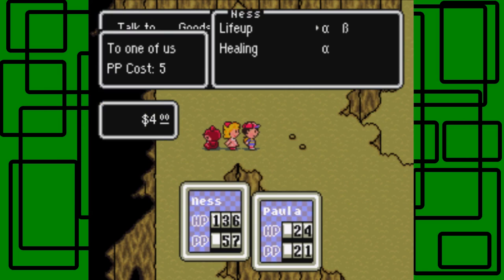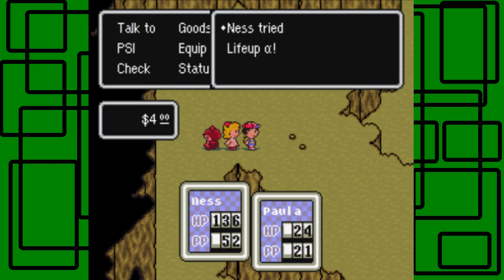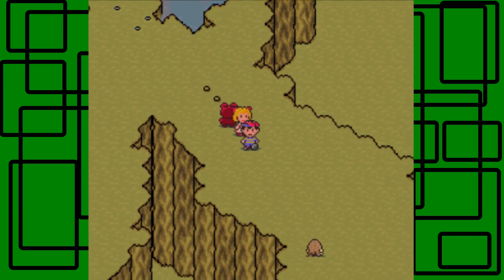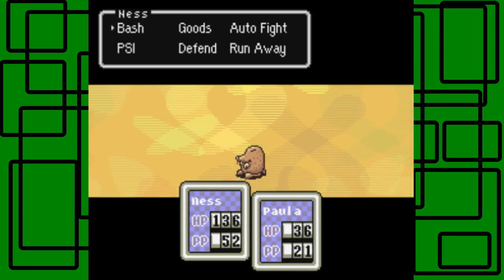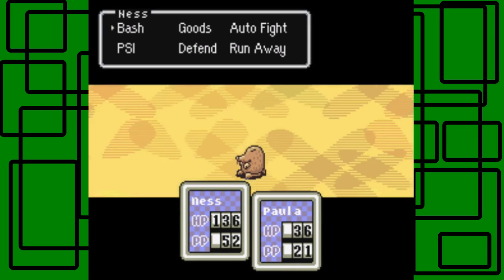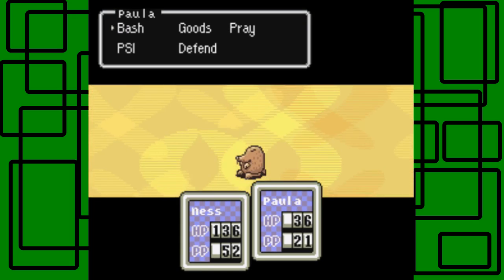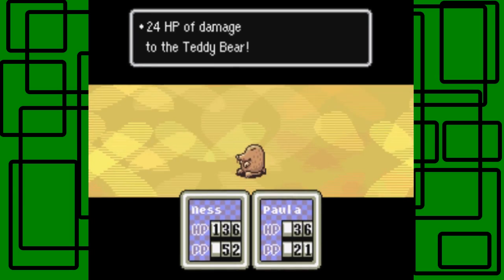I want to use PSI Life Up on Paula. Life Up Alpha - maxed out, awesome, she's at 36 HP now. She has 21 PP right now. This area isn't really too hard as long as you keep Paula healthy, because she can easily die in this area. Also, just hope that the teddy bear takes a lot of damage when Paula is attacked, because the enemies attack the teddy bear instead of Paula.